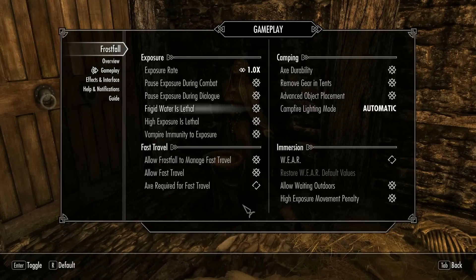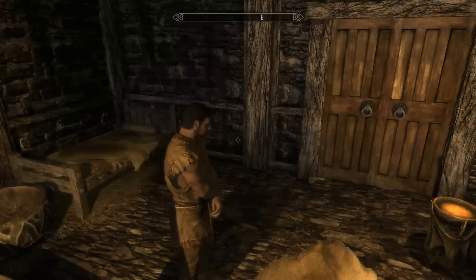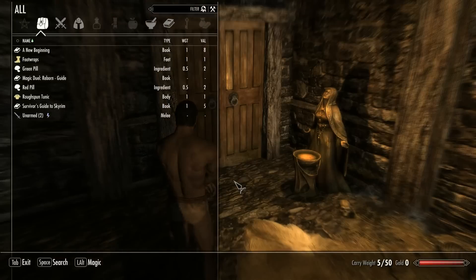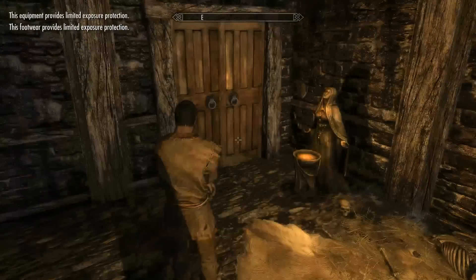I also want to note the wear component with Frostfall — whatever clothes you're wearing determines how warm you'll be. If I'm wearing full fur armor, I'd be extremely warm. But if I'm wearing thick heavy armor, I could be cold — because it's not fur warmth, it's protection. So I'll re-equip my clothes accordingly.